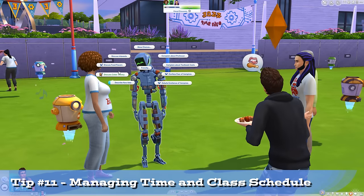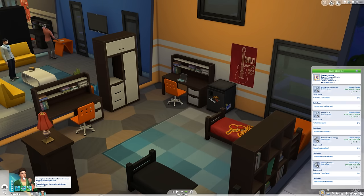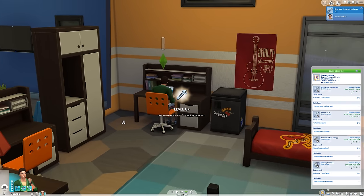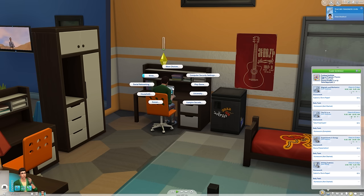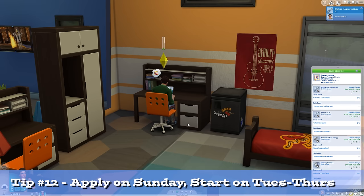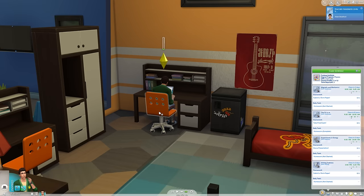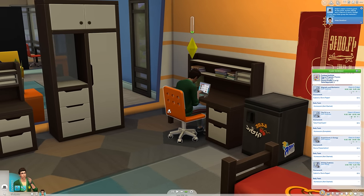With four classes and needing to do homework for each and trying to keep my Sim happy, you gotta really work on managing time. Bring up the careers tab and you'll see the means of assessing your situation in university. Note that you can drag this upward to see more so that you don't have to scroll. Do your homework for classes that are coming sooner of course, and try to keep needs as high as possible. Having a good routine is key. If you want to bury your Sim in work, start on a Sunday — your term should end on Friday and you'll have those five days to get all the homework and finals completed. If you want an easier ride, start mid-week and you'll have two extra days, and it'll stay this way throughout if you re-enroll immediately.